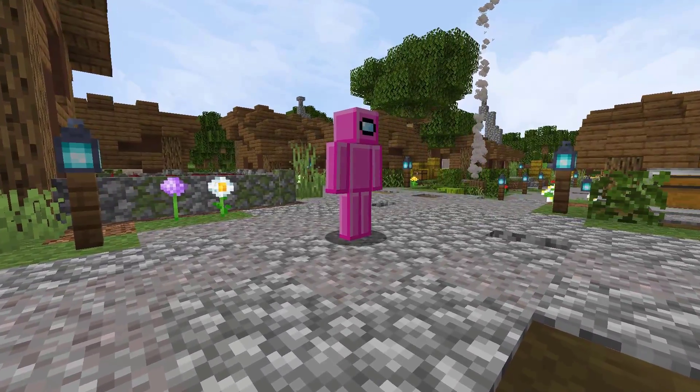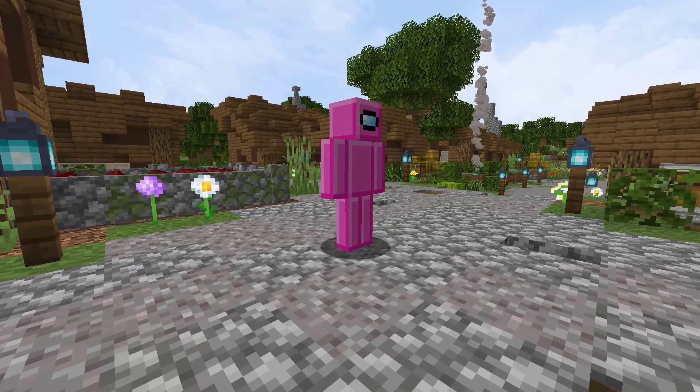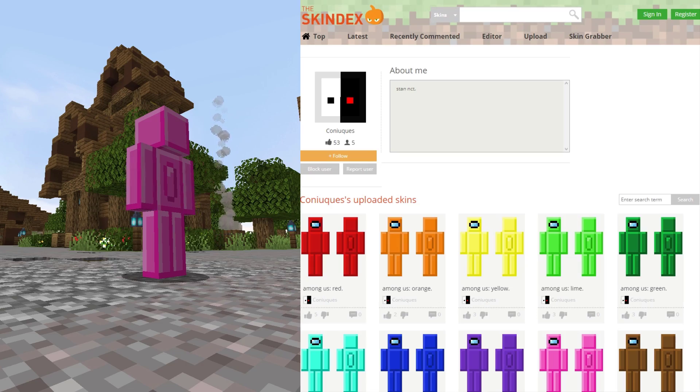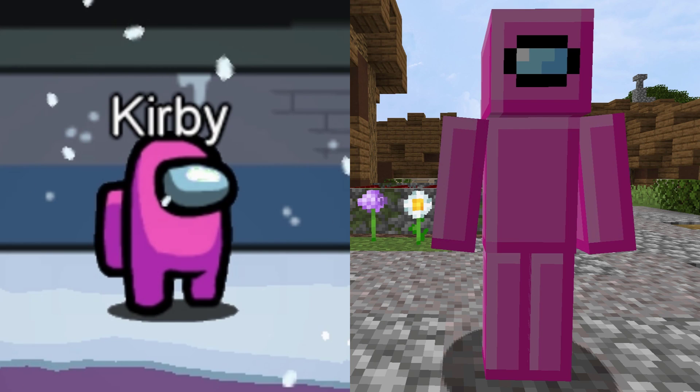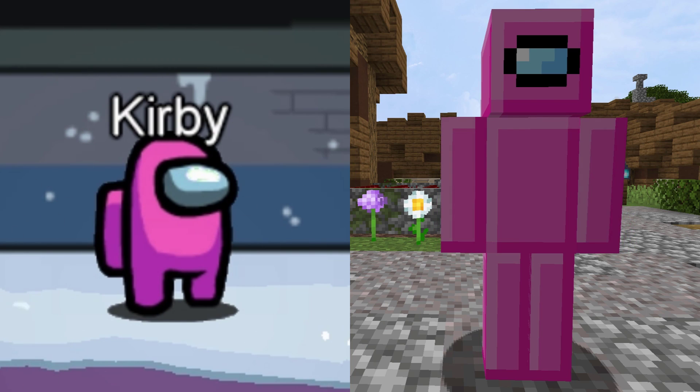This skin here is a different take on Among Us skins with this pink one. It was created by Konikes and it has 105 views and 70 downloads in a week on the Skin Decks. This skin creator also has 12 different versions of the skin.